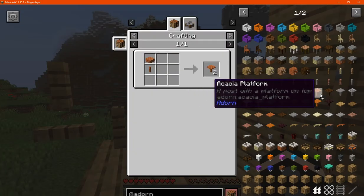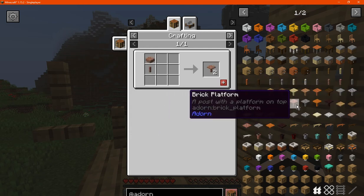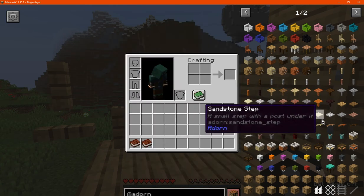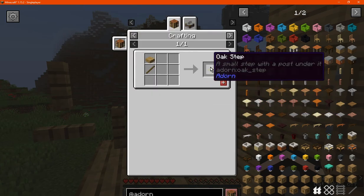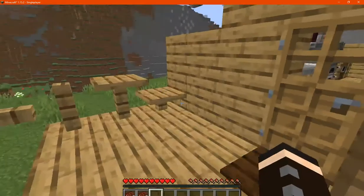There are different types for wood as well as stone, sandstone, diorite, stone brick, nether brick, and sandstone. The oak steps are a bit smaller and made from similar materials.